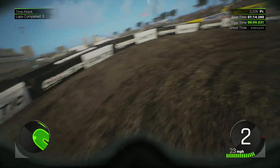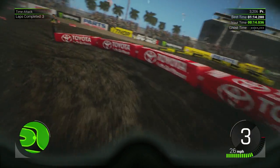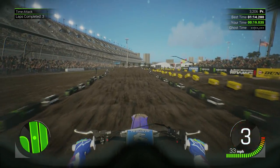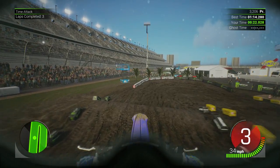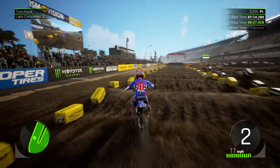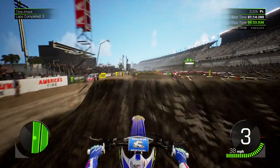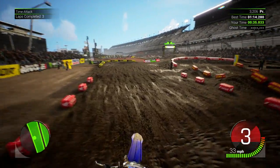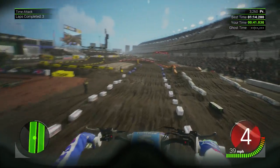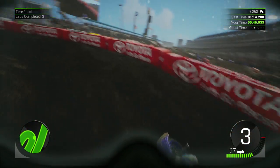I can't remember if the first Supercross game actually had where different goggles would change the tint on the goggle camera mode, but it certainly does that in this game. It also muffles out the sound. So if you go to the normal first person mode it looks totally different than the goggle mode. In normal first person you'll still hear the bike pretty loud, but if you go to goggle mode it'll actually muffle it - like you've got a helmet on. That's a cool little addition they've put in there.